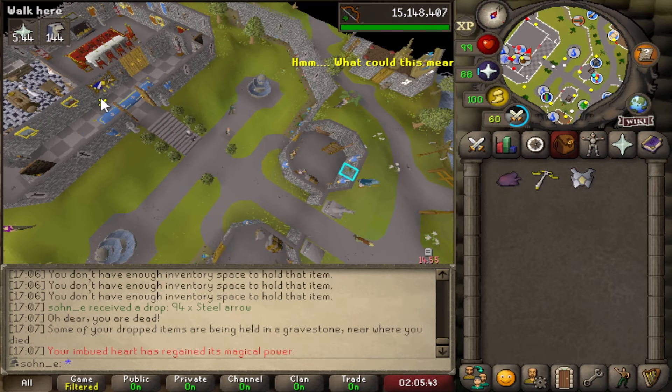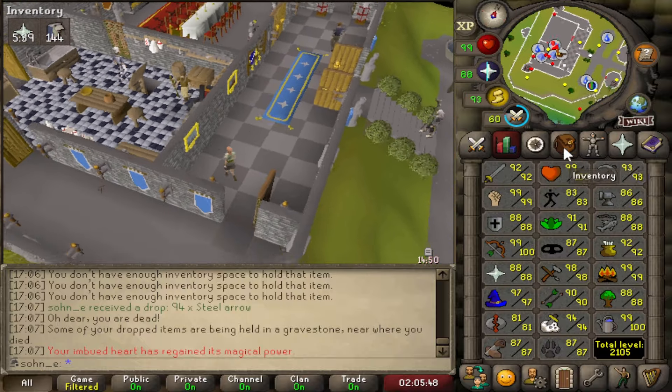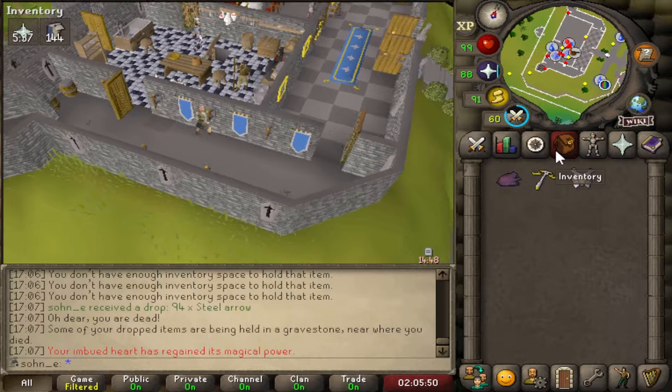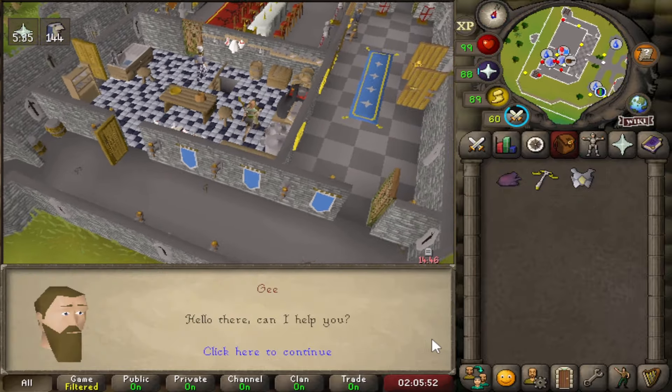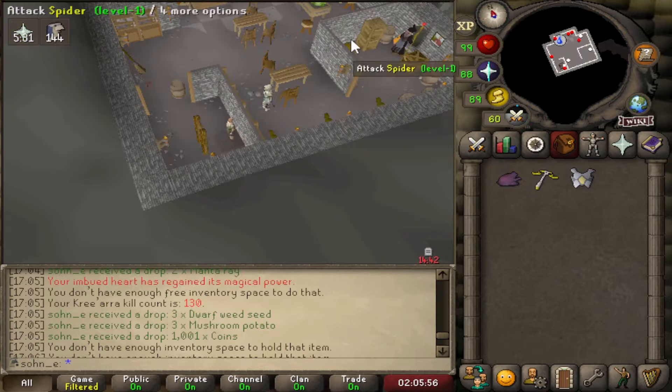I forgot to eat — I let him hit his max hit with magic. That's another 250 chinchompas gone, and I am basically out. I died three times in like an hour. Time to go get some more chinchompas — maybe I try black chinchompas.